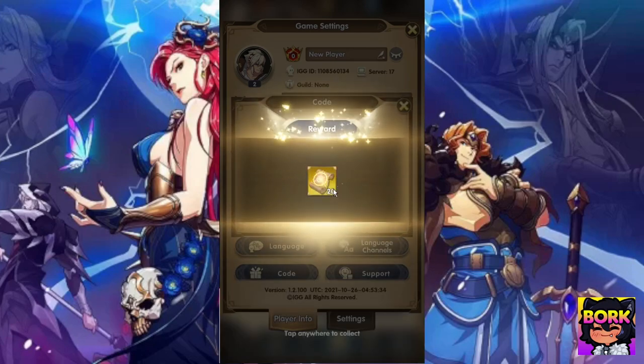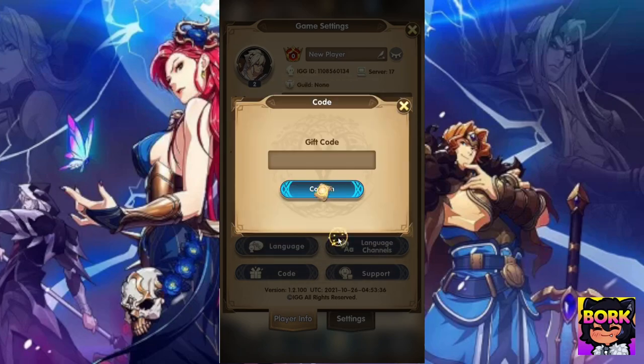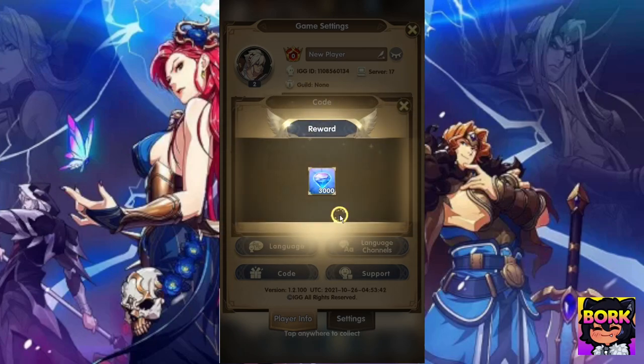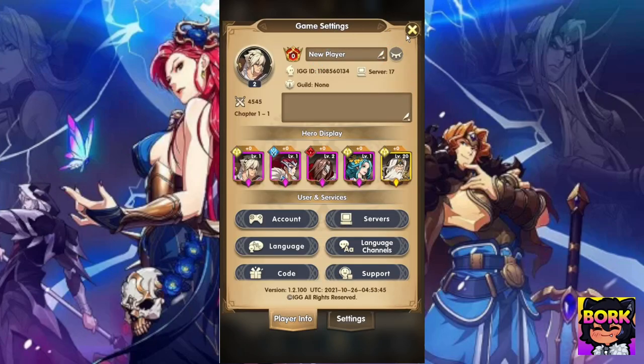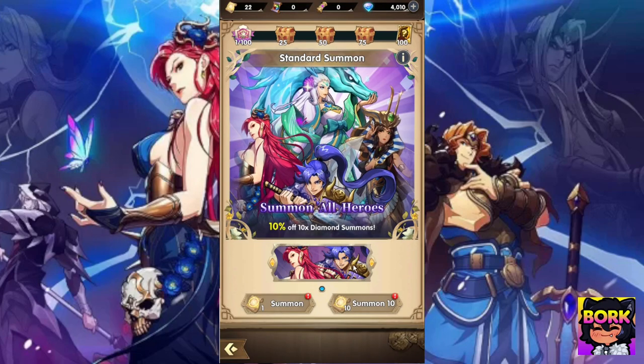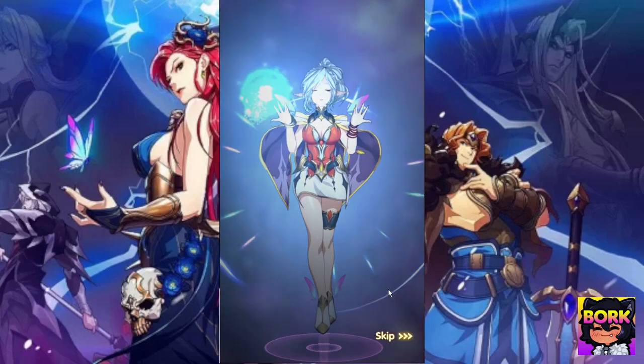I love this code because this is a fat stack of summons right there — that's going to be two multis. That's going to be pretty helpful at the very beginning of the game. And then this last one gives us 3,000 jewels. Now some of you might be wondering should you be summoning with the stuff you've got? You totally can — go into kingdom right here.